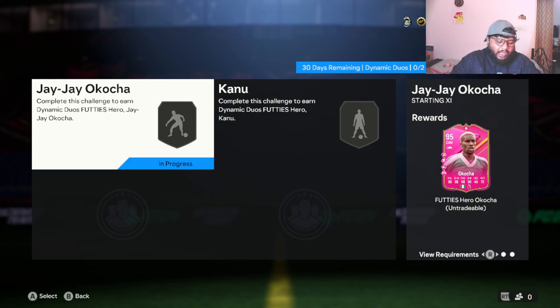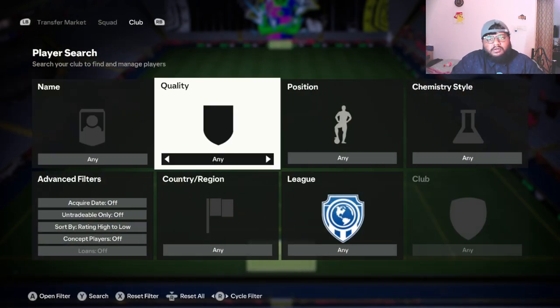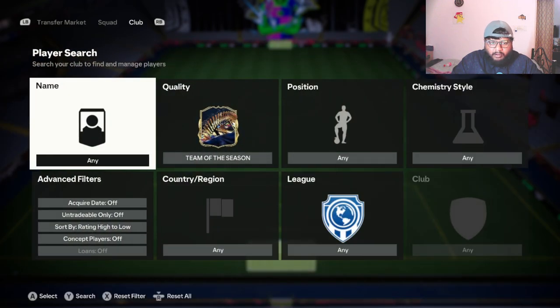In order to complete this SBC you have to put in a Team of the Season or an Inform player in your team and have an 88-rated squad. Once we do this SBC we'll get the card, look at the stats on paper, then put Okocha — JJ — in our team and see how he is in-game at the CAM position. I'm actually very excited for this hero card. 40s heroes are amazing. I don't have a Team of the Week, so I'm just going to put in a Team of the Season and lowball the rest of the squad.